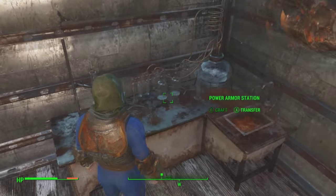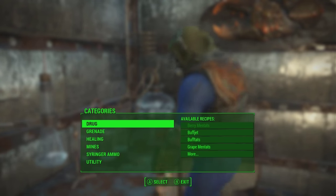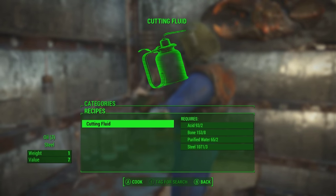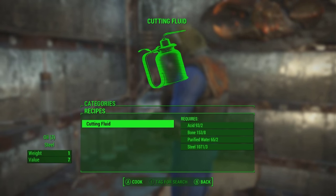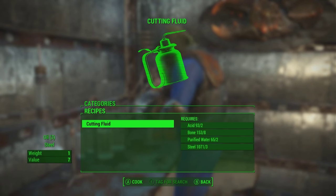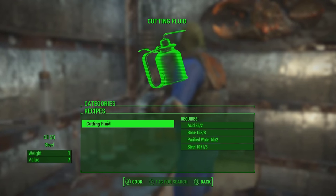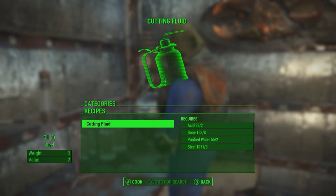You're gonna need two acid, eight bones, two bottles of water, and three steel. Go under your utilities and go under the recipes for Cutting Fluid — as you can see on the left there. You get three oil from this recipe.